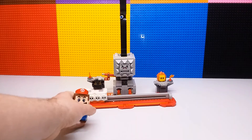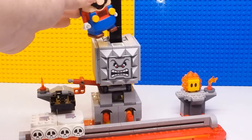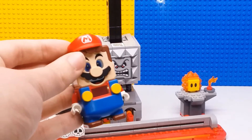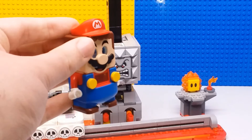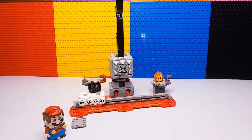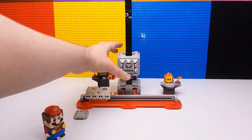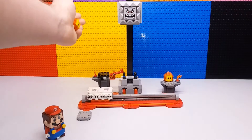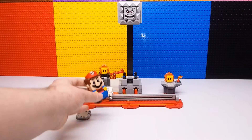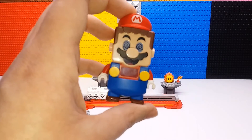Then LEGO Mario comes up to the top where Whomp has his action tile. You do the correct number of hits to kill him and get the coins. It's a pretty cool feature and works a lot better than I thought it would. The reset is pretty simple, but the harder version on this side is pretty difficult — it slides off so easily, you get dizzy.